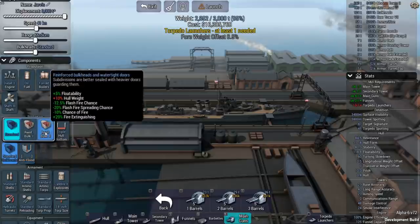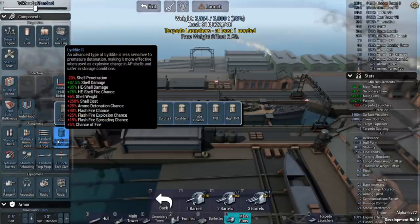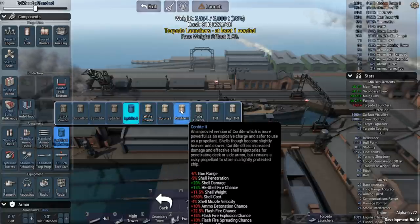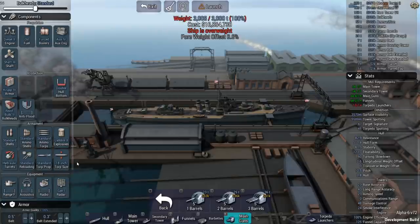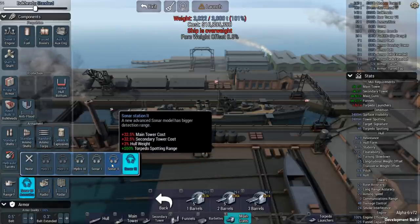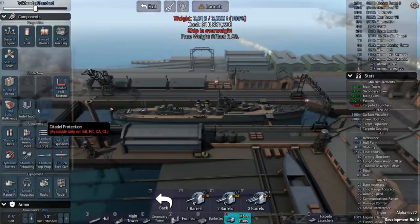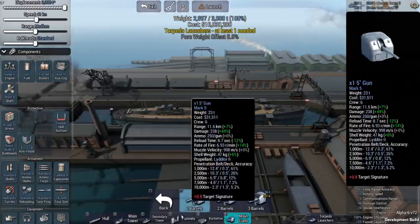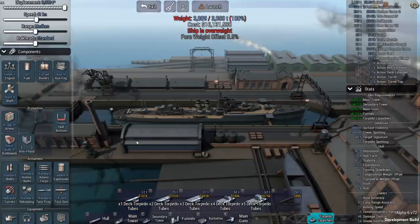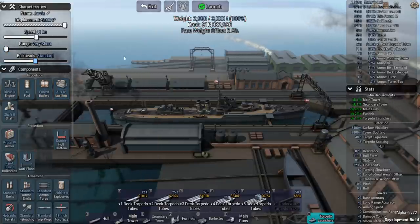I'm going to protect these things as much as I can. There's the 75% bonus to HE shellfire chance, which is really what I'm after — trying to cause flash fires. I'll use acoustics to track incoming torpedoes rather than radar. After adding a rangefinder we're slightly over weight, so I'll drop the range to compensate. I need at least one torpedo launcher, so I'll throw one on — there we go, right there. All right, we're good. Let's take this out for a spin.